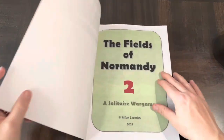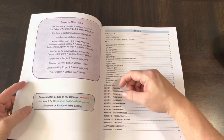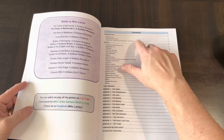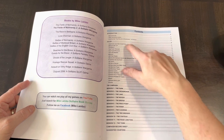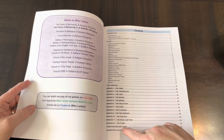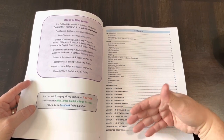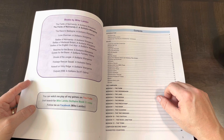Taking a quick look inside the book: you've got all the other books he has done — I think I have every single one of them — plus an introduction, background, how to use this book, and a note for Fields of Normandy veterans. Then all your rules, and then you've got 12 different missions. Not only can you play these individually, but you can also play them in order and create a campaign. Then there are suggested counters you can use with the game if you want a more tactile feel.